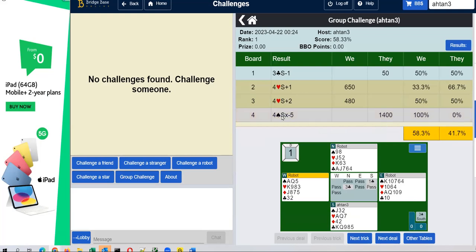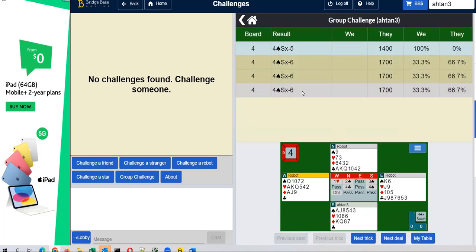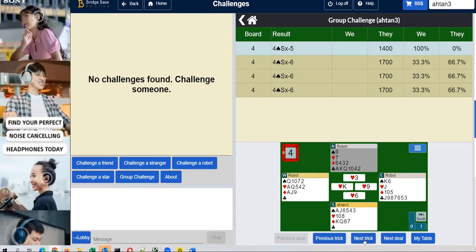But let's go to a different board. There you see that, as I said, the bidding is already done for you and all you have to do is play. You just click other tables and you can see a bunch of other results there. You can click on any of these to see the board and the play. For each board you can click on next trick and it will show you exactly the history of how the play went. I'm doing this for my own board, but you can click on the other players' boards and also see how they played the same board. You can compare and see what's the difference between your play and their play.